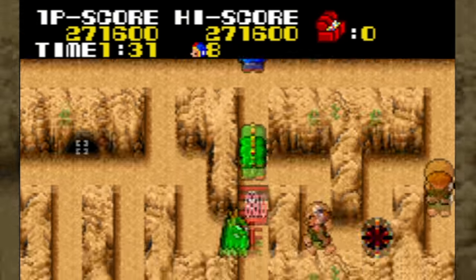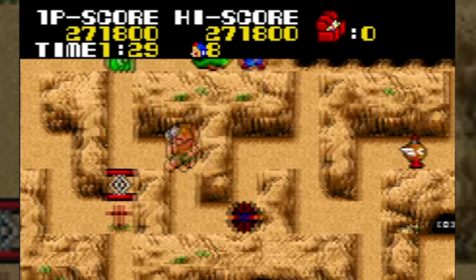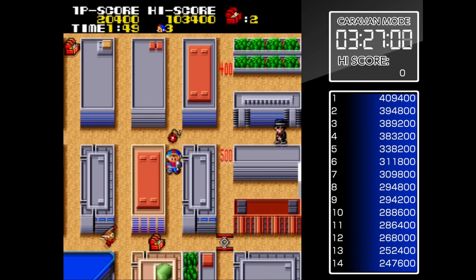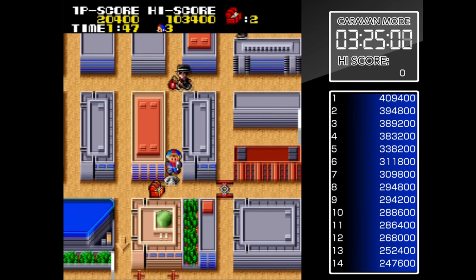There's a glitch where you can wander halfway off-screen, but it's not common. The Arcade Archives emulation comes with a high score and caravan mode to keep the leaderboards meaningful.